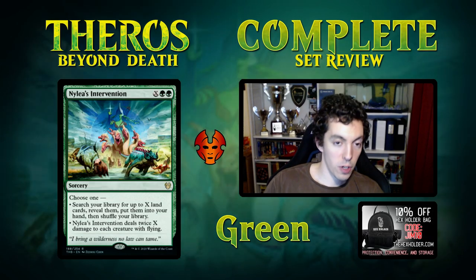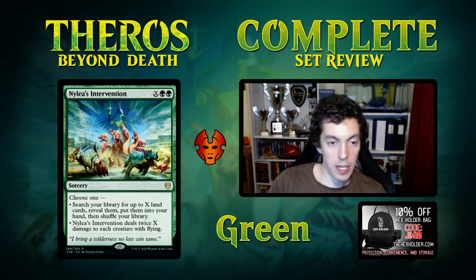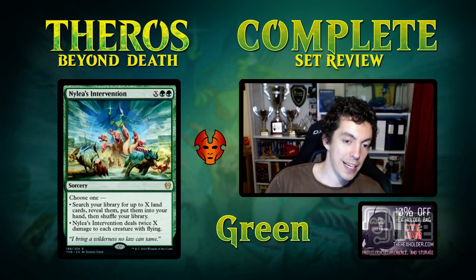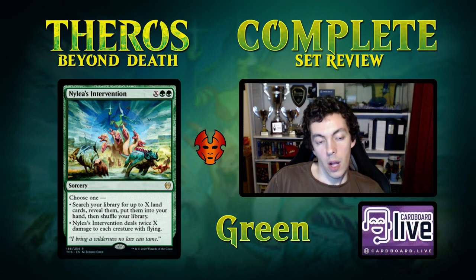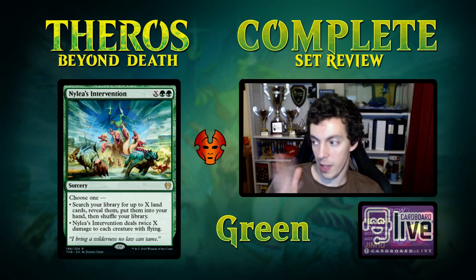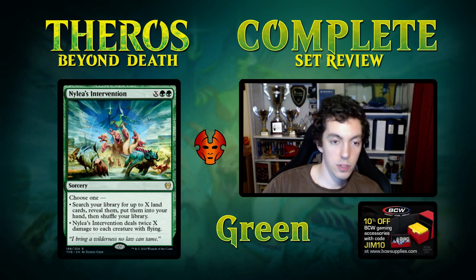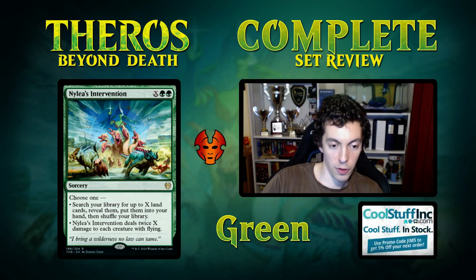Nylea's Intervention — this is the preview card I got for CoolStuffInc.com. Green X: either scry X times or deal X damage to each creature with flying. This is a weird card. I did a whole article on this at CoolStuffInc.com — go read it, I talked about it for about 2,000 words. Go to CoolStuffInc.com, search Jim Davis, find my article on this card.